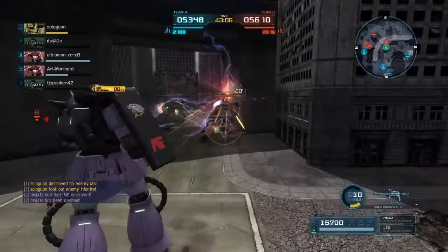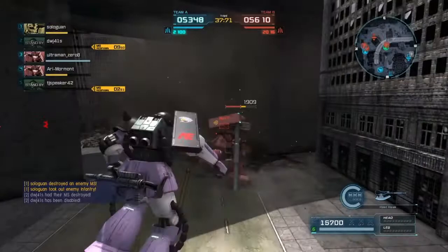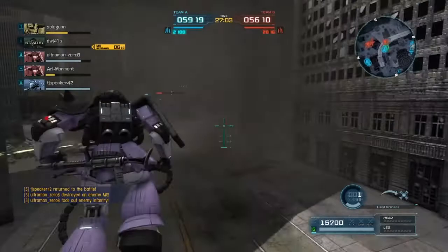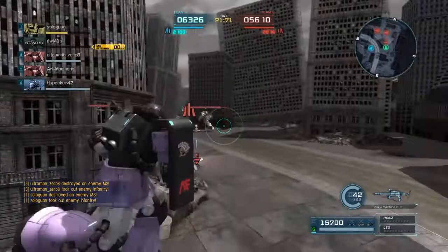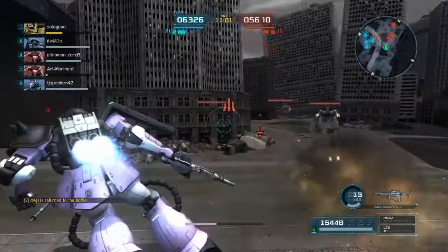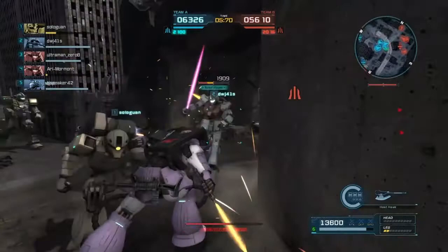That's not necessarily the best strategy right there — wasting your tackle because of how long it takes to recharge on this Zaku 2. But that's a habit of mine. If I know you're going down on health and I can tack on a little extra damage — because the Zaku's only got one swipe — I'm going to swipe you, I'm going to tackle you. What else am I using those thrusters for? The Zaku has no evasive. Pretty much go in, do as much as you can.